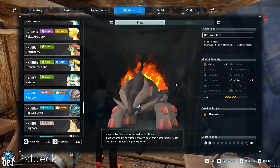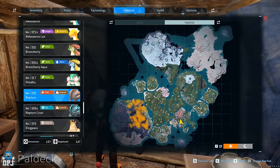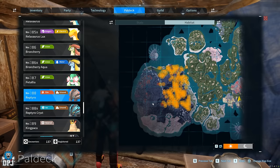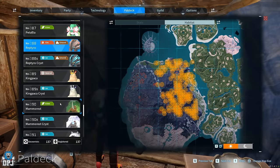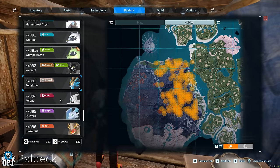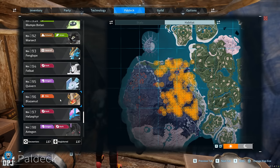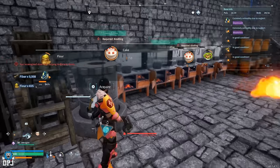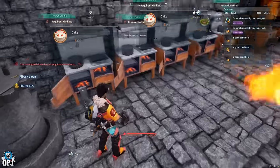Now, obviously with the cakes, the cooking time is a drawback. A simple method to more or less halve times is by doubling up on the furnace and doubling up on those kindling PALs. This was a method I used as a starter player looking into breeding. The more cookers and kindling PALs you have, the more cakes you'll get in return — doubling up over a single cooker. Simple.